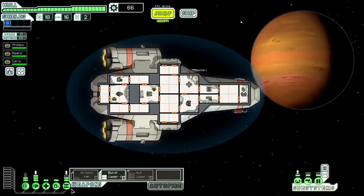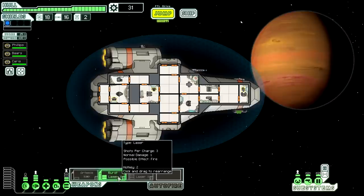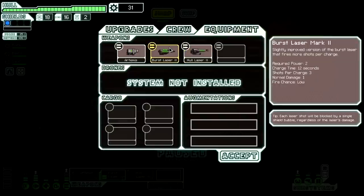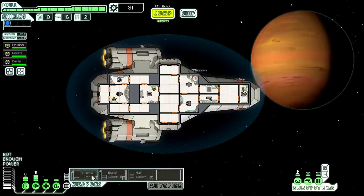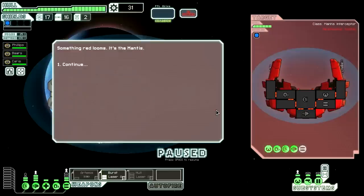Hull smasher laser mark 2 — fires three shots per charge, which only takes a little bit longer than the burst laser to charge. Requires three power though, which is a ton. Right now we would need two more power in weapons to do that. I think we should prioritize it. I really feel like prioritizing weapon power is the most important thing if you get a weapon early, because then you take less damage over time and can get more scrap over time. Burst laser mark 2 shoots three shots in 12 seconds with one damage. This does two damage on systemless rooms and also has a good chance to do a breach. So we are going to just get one more weapon power.